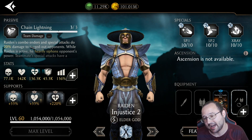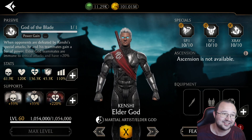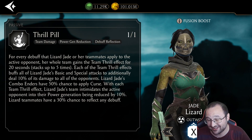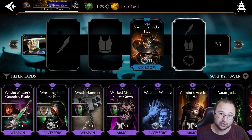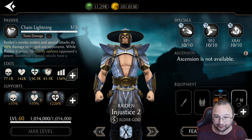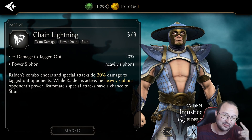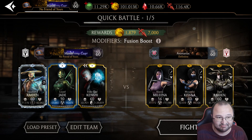But today I'm going to showcase an extremely overpowered strategy using Injustice 2 Raiden, which together with Lizard Jade turns him into a total beast, almost unkillable. Thanks to Lizard Jade, she has the team thrill effect that 5 stacks can reduce the power generation of the enemy team by 50%. On top of that, we have the Varmint Lucky Hat which reduces by another 30%, and weak point attacks, and the fact that this guy actually siphons the power of the enemy character every second.